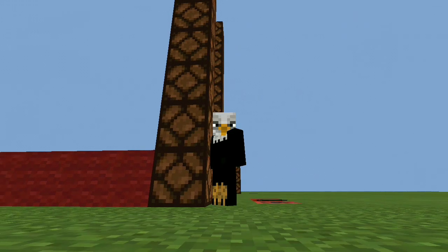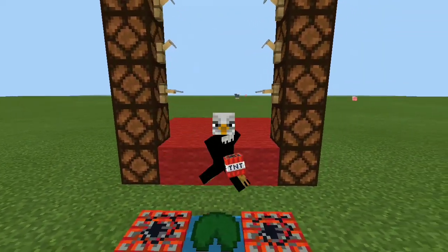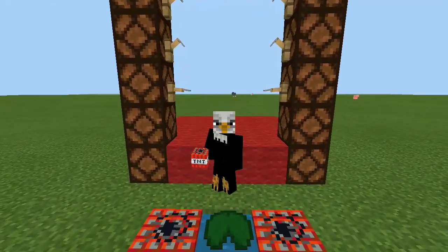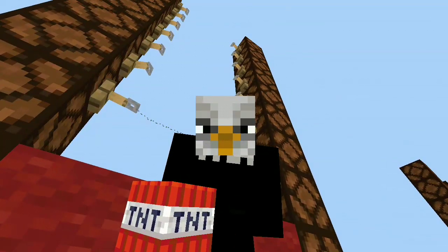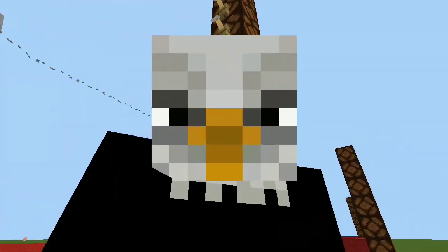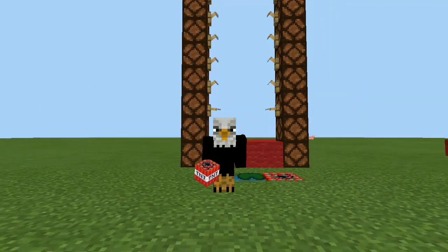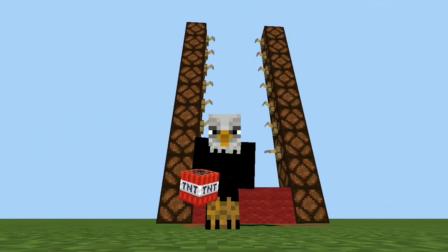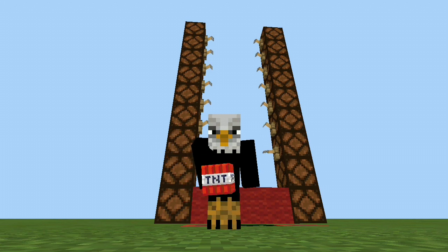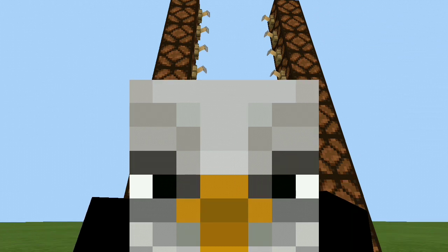Of course you can put some signs over here at the back or front of the actual redstone lamps to indicate how high you're jumping. That's pretty much all there is for this video. If you guys enjoyed it make sure to drop a like down below and subscribe if you are new — it's completely free and takes only a couple seconds. If you have any friends who enjoy this type of content make sure to share with them. Thank you so much for watching and I'll catch you guys in the next one — peace out.